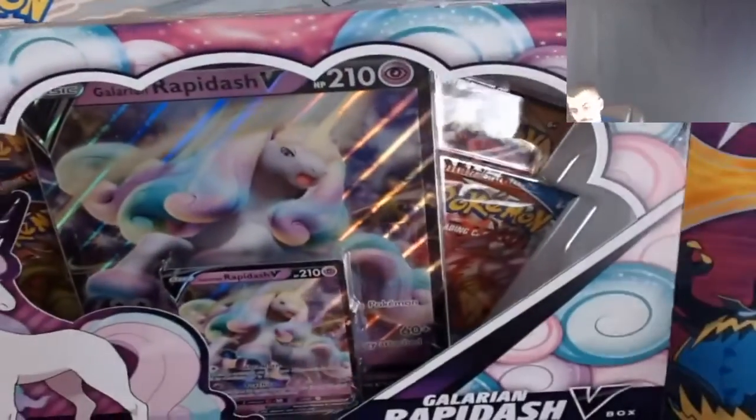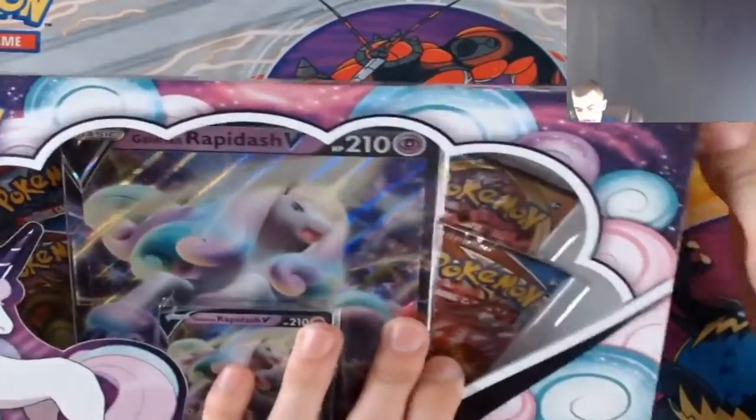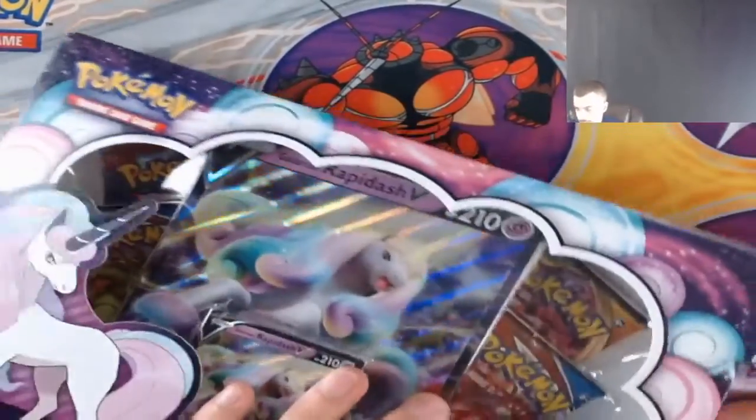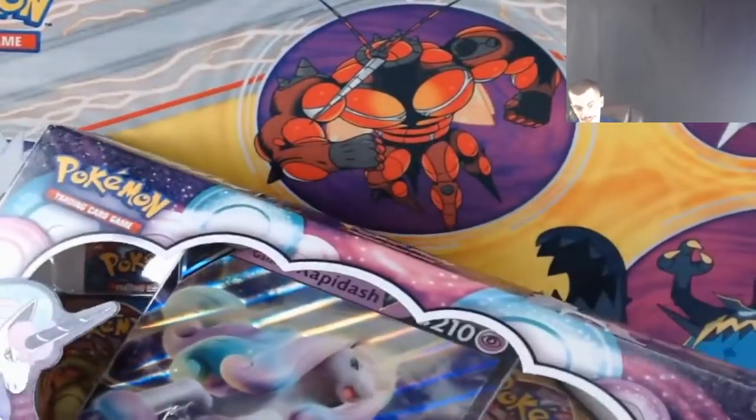I want to make sure we keep this on screen so if we pull the Sleepy Tea no one can say I rigged the packs. I'm just so ready for the Sleepy Tea and the shiny Zard — just give me something to flip.